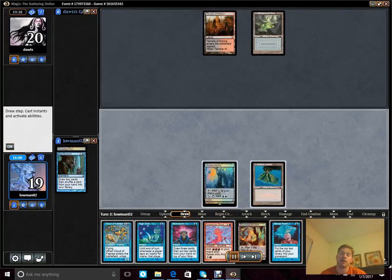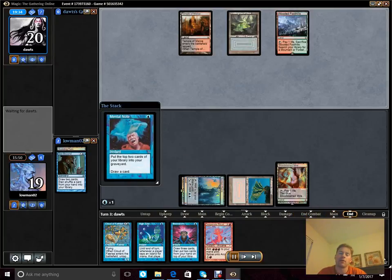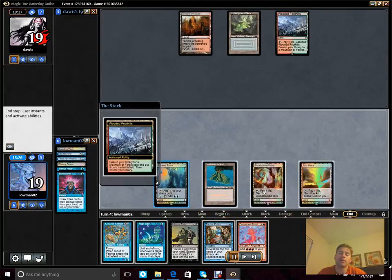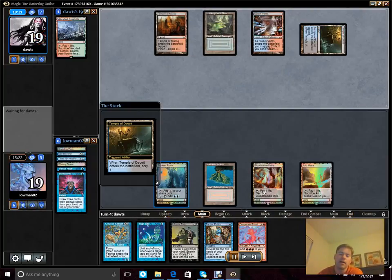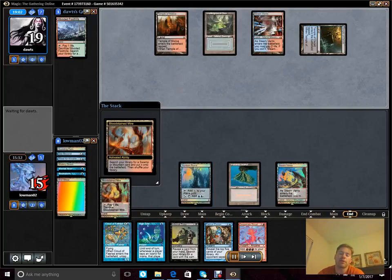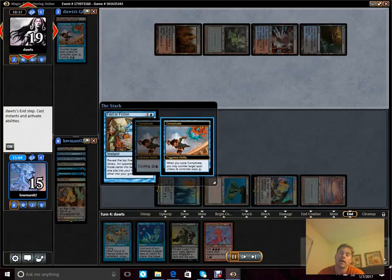So we go ahead and pass it back. It's a little weaker to do this on his turn, but what I want to do here is force him to make a misplay if he's going to. We end up casting the Brainstorm but we don't fetch — we wanted all those cards. My thinking is on his end step I'm going to cast Factor Fiction and tie up his mana, and then on my following turn, with the tutor I have in hand and the High Tide, I figure I can win. We get Complicated, which is kind of expected.